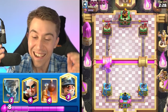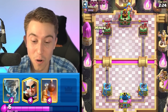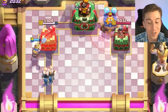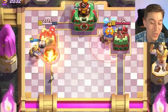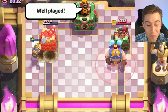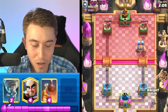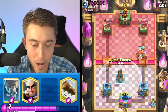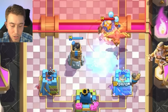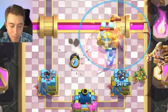We're going for Miner Wall Breakers on the left-hand side because we see Electric Giant. We're going in for a Bomb Tower - it should fully shut down the Electric Giant. Always want to save your Tornado if your opponent has Electric Giant, because they could Lightning your Bomb Tower. If they do, you just Tornado everything back so he doesn't get as much damage.